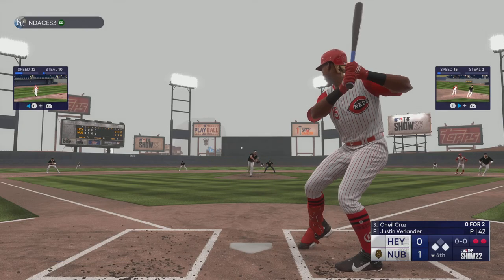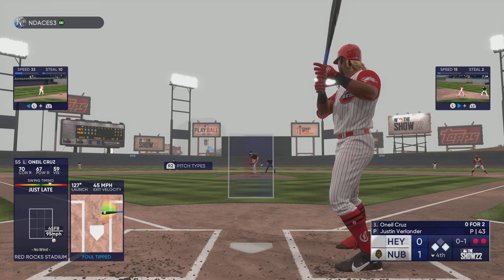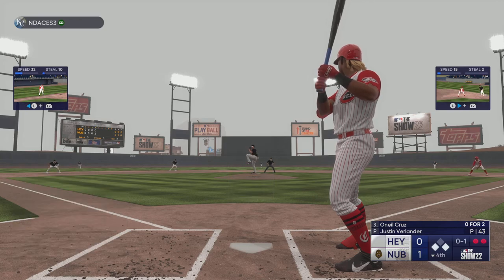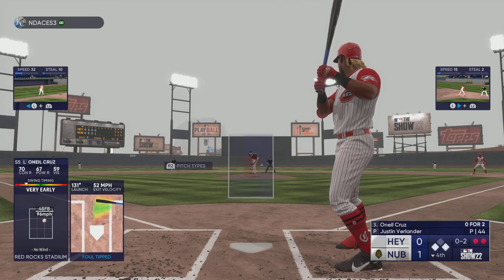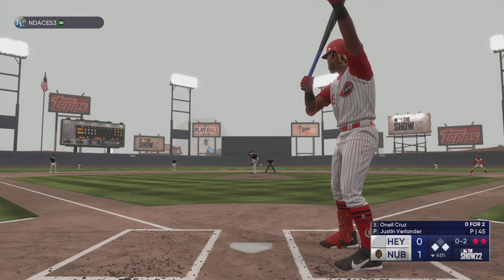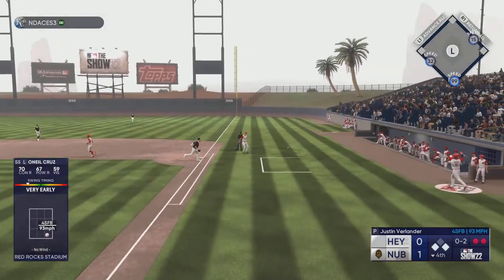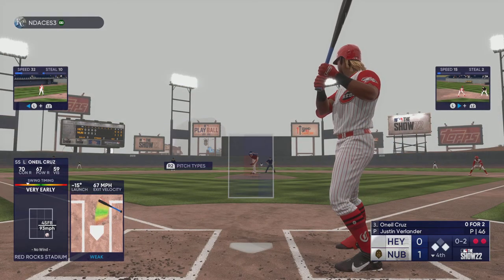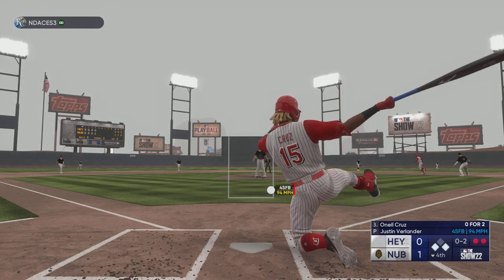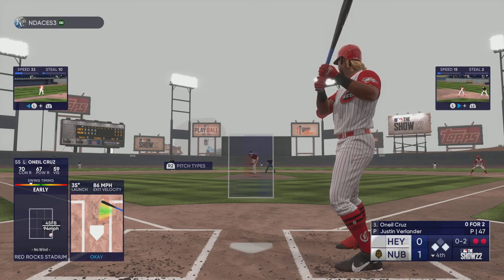Up next, O'Neal Cruz — fouled off. Righty to the plate and that one wrapped foul. The 0-2 and that one fouled off. He asks for time before the 0-2 pitch. Here's the 0-2 — stays alive. Definitely got the hitter conscious of the pitch inside; really think the outer half is open. Righty delivers.